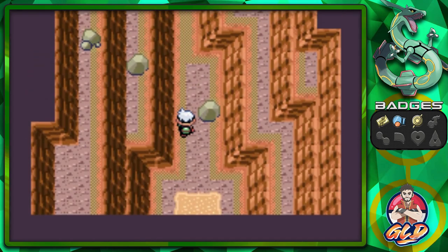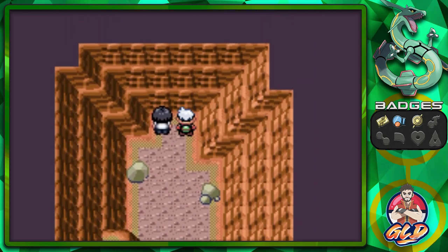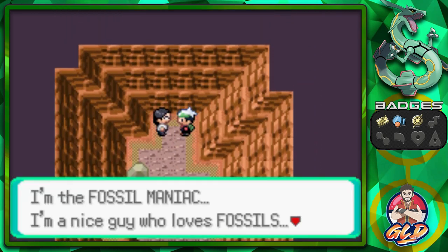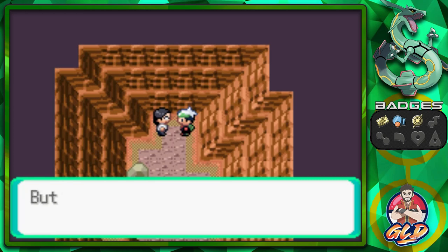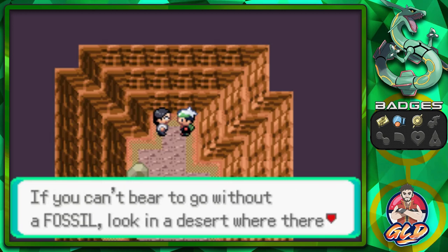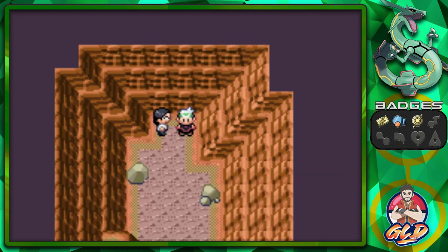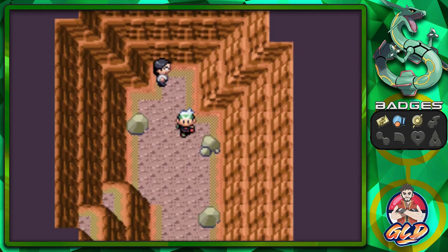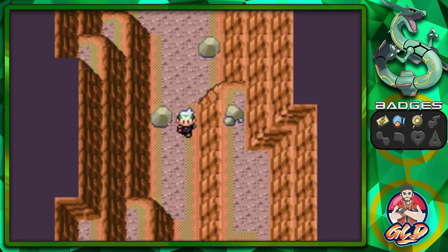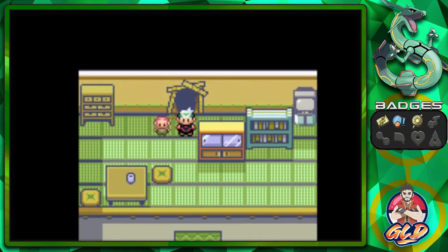As you can see, he has dug his way through this place. The Fossil Maniac says: I'm the Fossil Maniac, I love fossils. The fossils around these parts all belong to me — none for you. If you can't bear to go without a fossil, look in a desert where there are boulders and sand. Funny thing is, guys, this place will become a little bit more expanded after you beat the Elite Four, so keep an eye out for it.